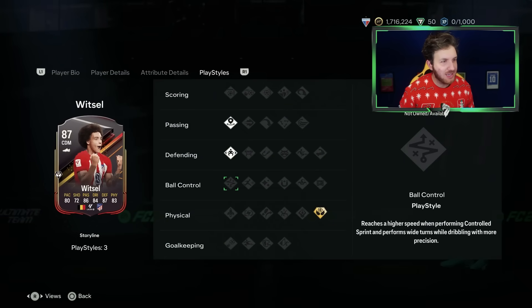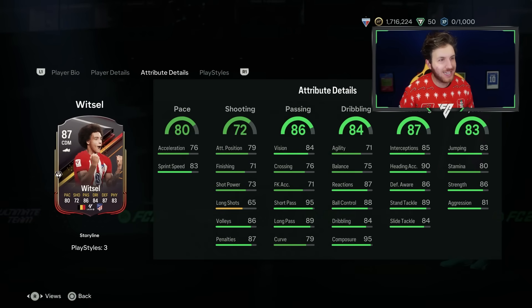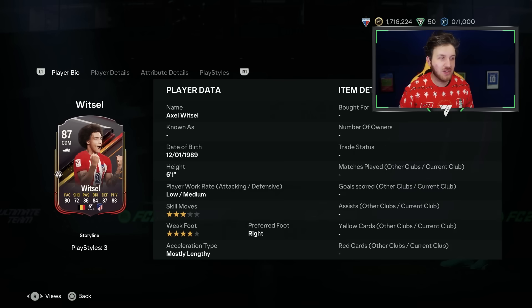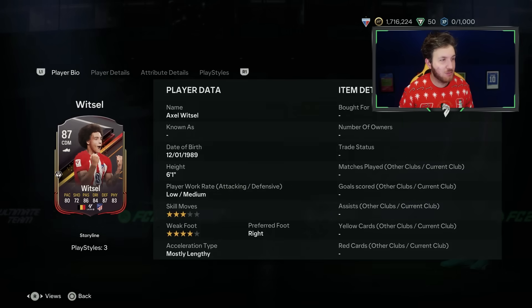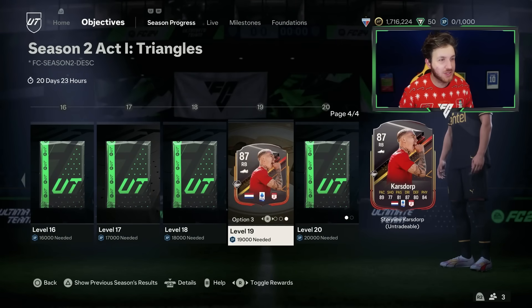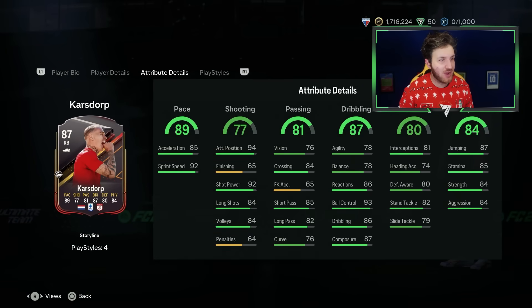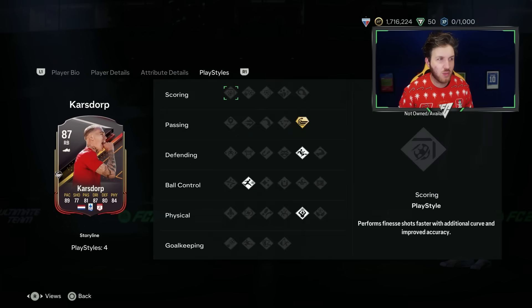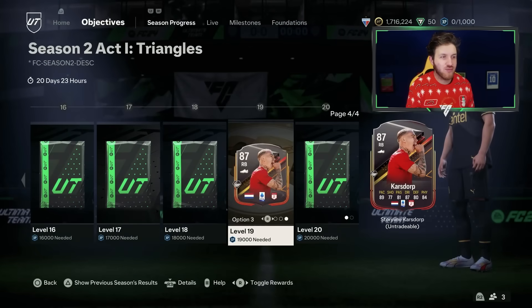Witzel with a banger card — he's got the playstyle plus of Aerial Plus. He can play centre-back, so if you've got company in the same team, get Witzel in your squad. Karsdorp, right back from Serie A — can play right wing, three-star three-star. I think you'd probably go for Iwobi. Karsdorp has got the whipped pass plus like Trent, so really good card.